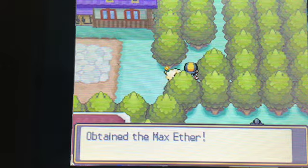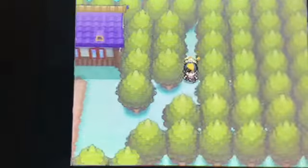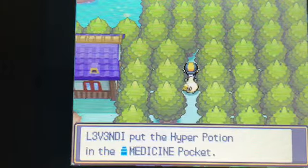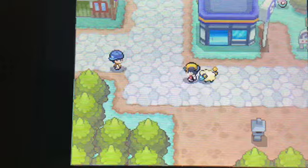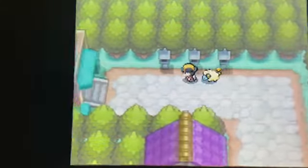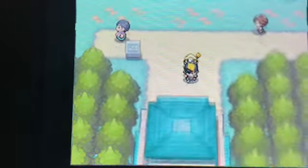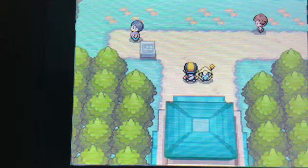That's actually a really good item at this point in the game. Each Pokemon has moves with power points. You use up all the power points in a move, and you can't use it anymore. Max Ether restores one move's power points to full, so you can use the move all over again. These items are most useful when you go to the Elite Four and can't go to the Pokemon Center after each battle.